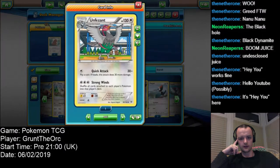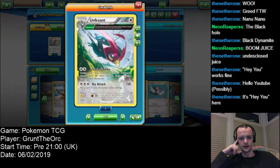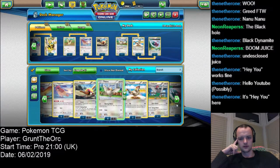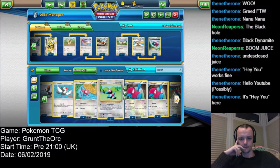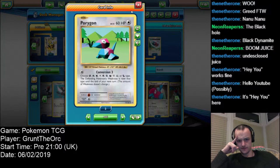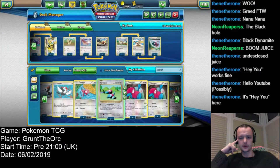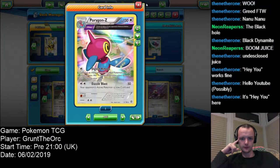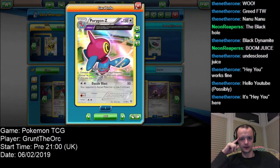We've got an Unfezant option. This one — you may play this card from your hand to evolve during your first turn. That could be quite good. We're not using an Elemental deck, so... Digital Reboot: devolve as many of your benched Pokémon as many times as you like, put each evolution card to your hand. 50 and confusion — 50 and confusion is worth it.